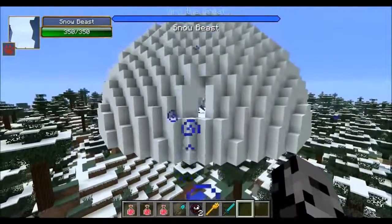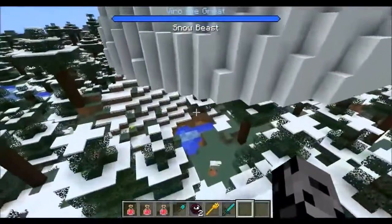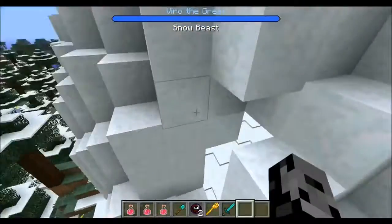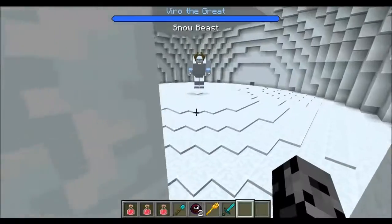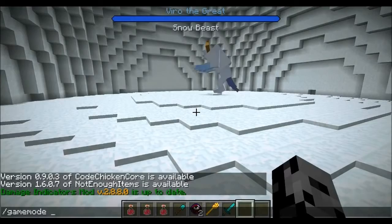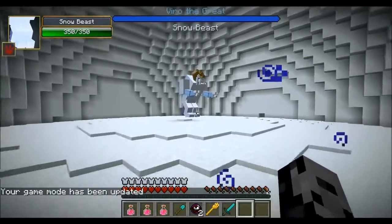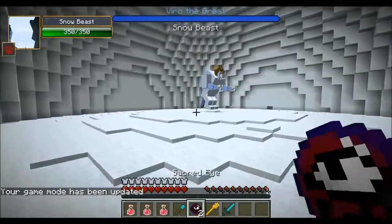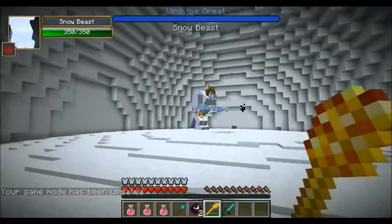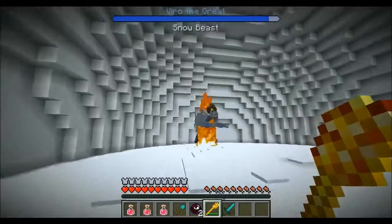Eventually you are going to come across this giant snow dome. This one actually spawned really weird — literally on top of a tree, that is not normal. But in here is the snow beast. He is a very difficult boss with very high defense. So we're going to switch to game mode zero and go at him. He has 350 hit points and he's actually weak to fire. He will shoot snowballs at you. Using a diamond sword on him barely does any damage at all — like two or three damage.